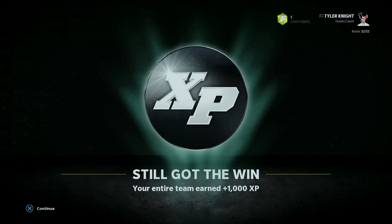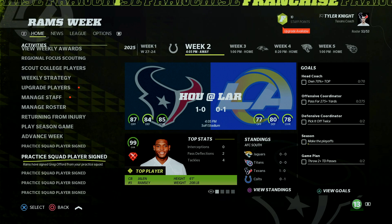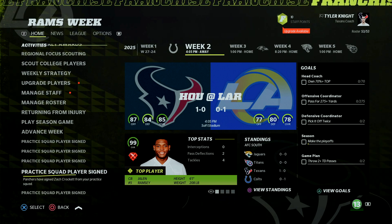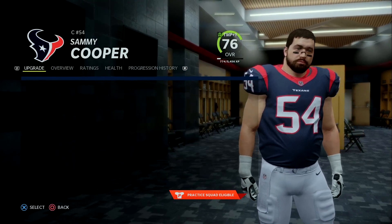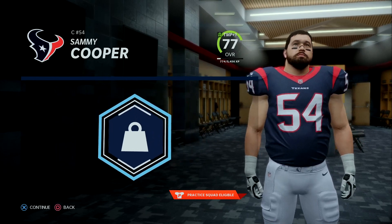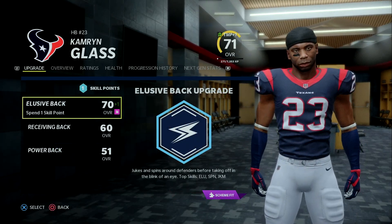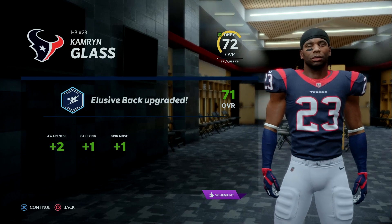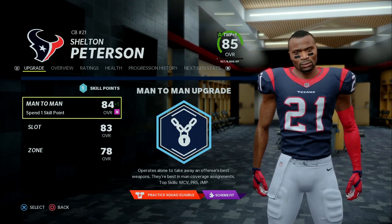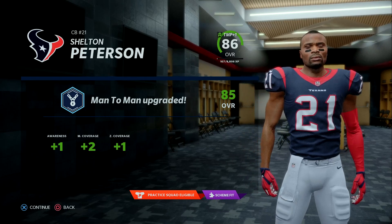Even though we didn't complete the media event goal, we still get the win and earn a thousand XP for everyone on the team. About half my practice squad just got sniped advancing to week two. We have an upgrade for our backup center who plays right guard — upgrading his power, getting plus two awareness and plus two run block power. Cameron Glass also gets an upgrade — upgrading his elusive back trait for plus two awareness, plus one carrying, and plus one spin move. Our number one defensive back Shelton Peterson gets an upgrade — upgrading his man coverage for plus one awareness, plus two man, and plus one zone.